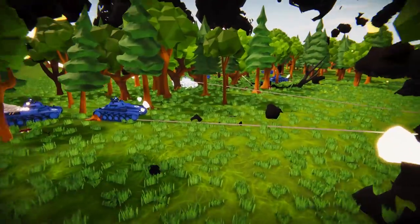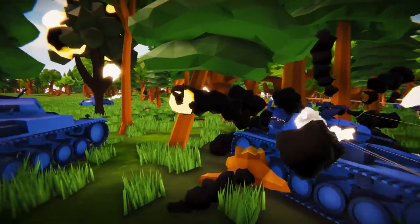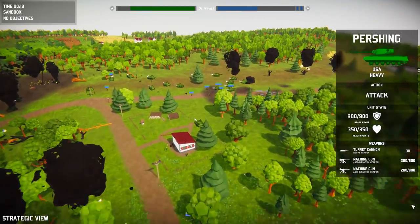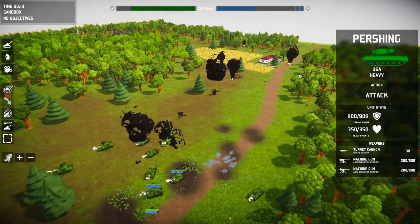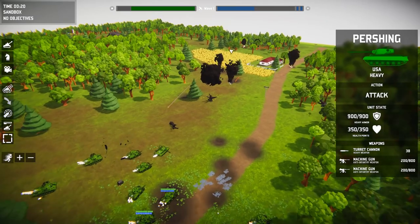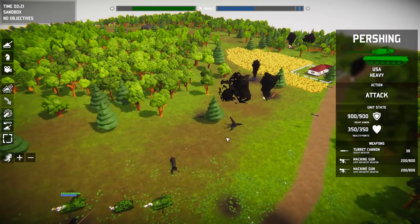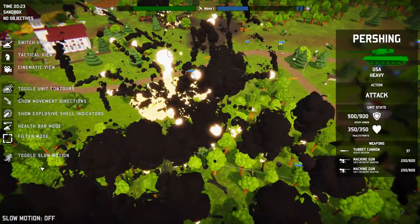Full-blown warfare going on here — the trees are just getting blown to smithereens. German tanks are actually retreating a little bit. Our super heavy tanks are doing some work. We need our green bar to stay very healthy in this first assault — if it goes down more than about half, we're done for in wave two.